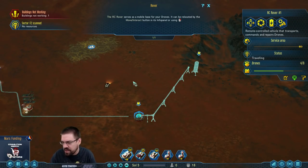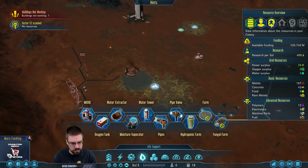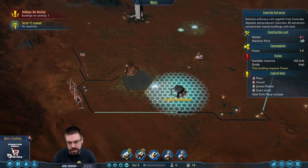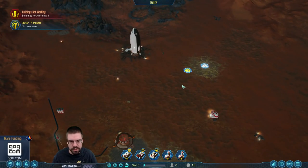Can you build another extractor on the concrete spot that I'm already using? Yeah, I think so — yep, sure can, just like that, bada boom. I'm not going to yet, but I could. No point to just quite yet.